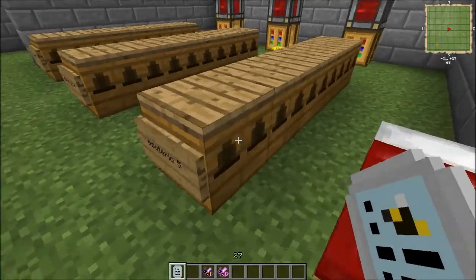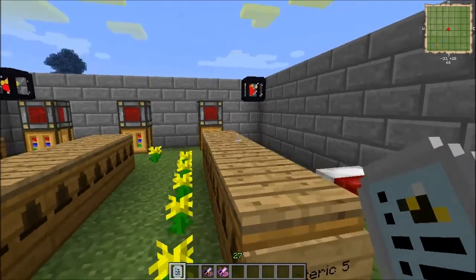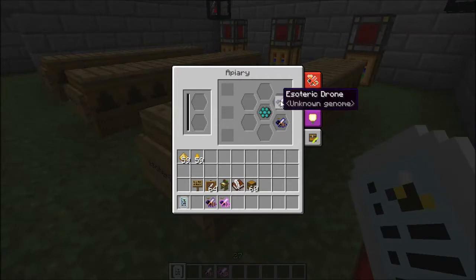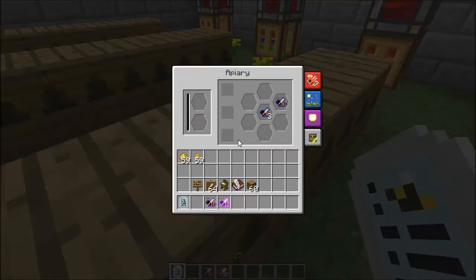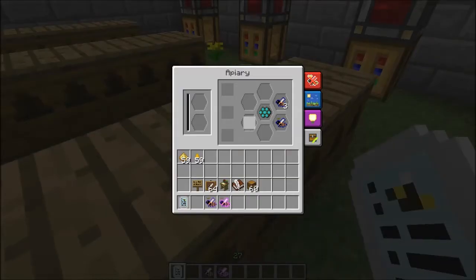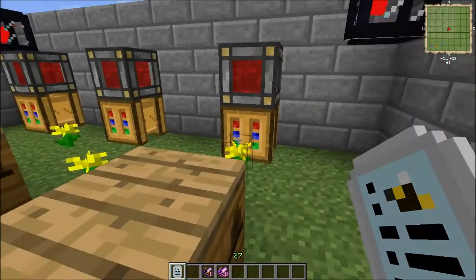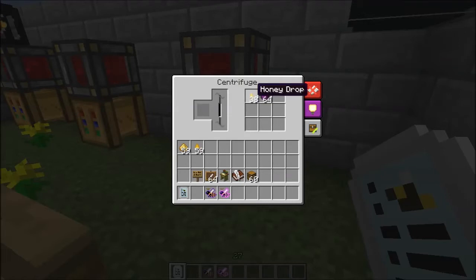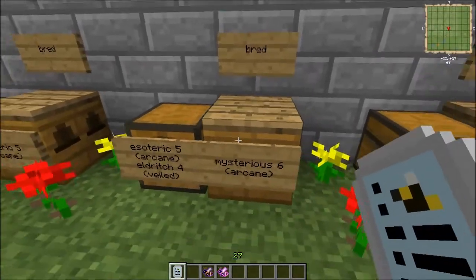Typical output from the Esoteric: you can expect to get three drones and some Occult Comb. From one queen, you can expect to get about one comb — it's not always guaranteed, but the three drones are nice. From a stack of the Occult Comb, you can expect to get a stack of the Magic Wax, but only about half a stack of the Honey Drops. So it's primarily for the Wax that you're going after from the Comb.